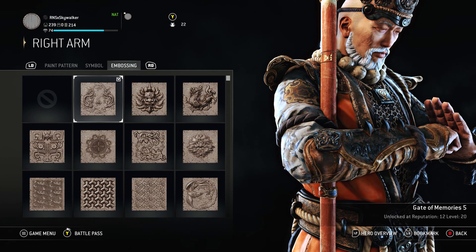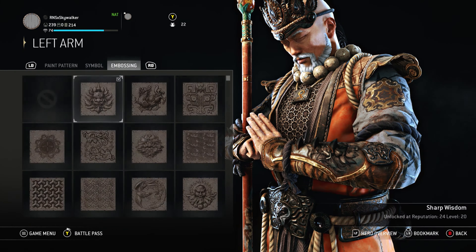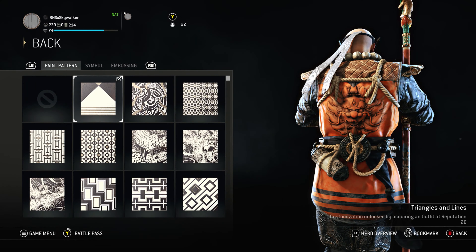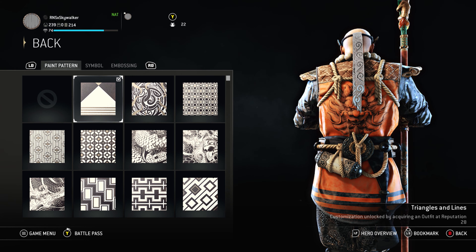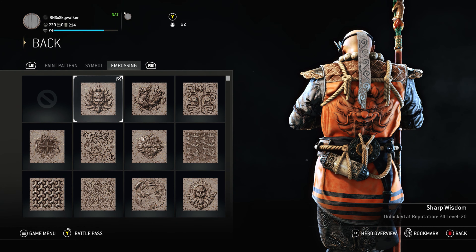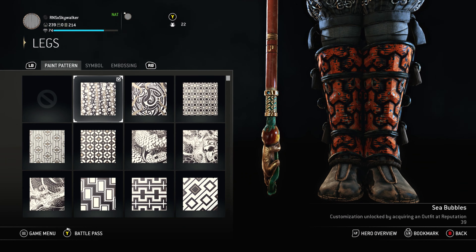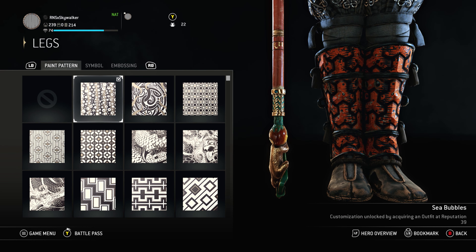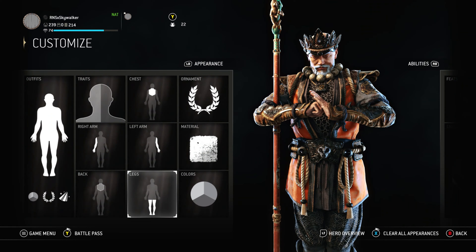Especially the Chimera Wenu chest piece — it makes it pop. The chain really makes it stand out. Paint pattern for the chest: Luxury Two, and that's it. Right arm: nothing but Gate of Memories Five. Left arm: nothing, and Sharp Wisdom on the left side. So Gate of Memories Five on the right, Sharp Wisdom on the left. On the back we got triangles and lines — the lines at the bottom plus the triangle at the top looks really really good. The embossing is Sharp Wisdom again, plus Dope Dragon.